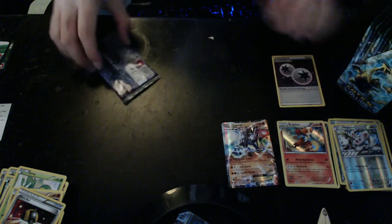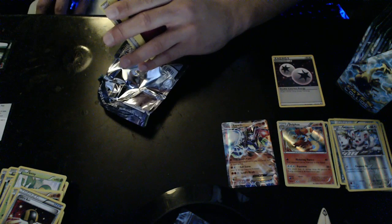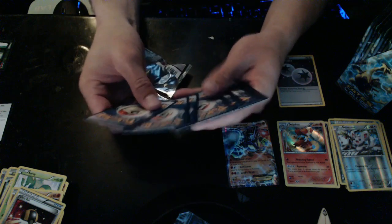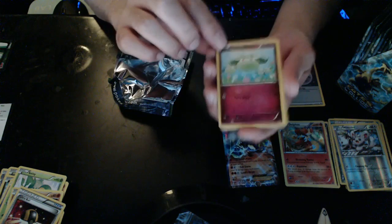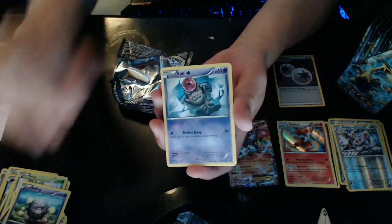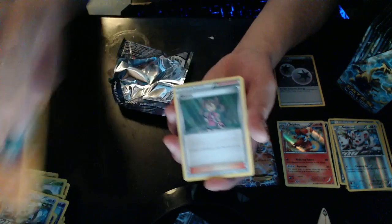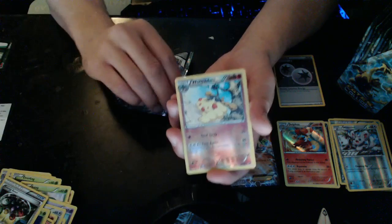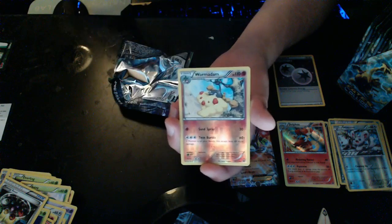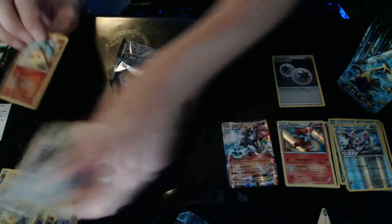We've only gotten one EX so far. Three, two — at least we got one of the cards we're searching for. We have Cottonee, Koffing, Spoink, Minccino, Diglett, Shauna, Servine, Energy Reset, Reverse Hollow Wormadam — wow, getting a bunch of different Wormadams! And then Aerodactyl Rare — nice! Reverse Hollow there too.